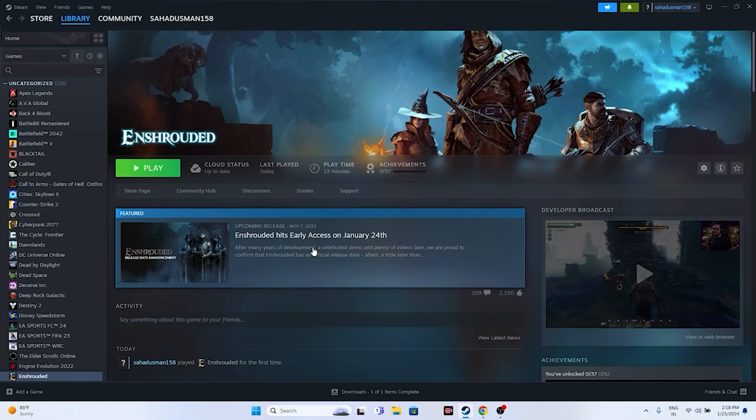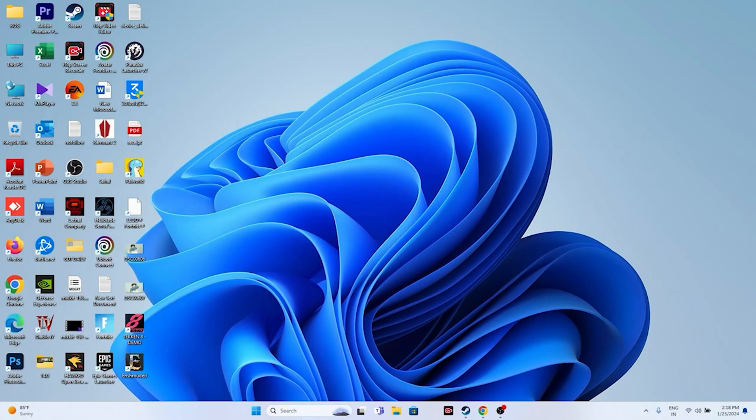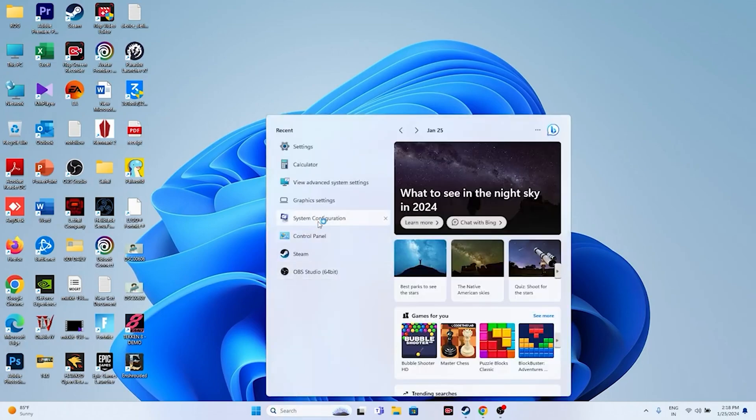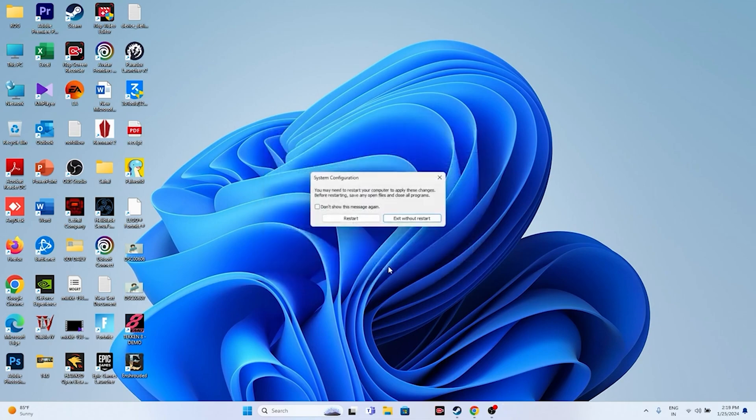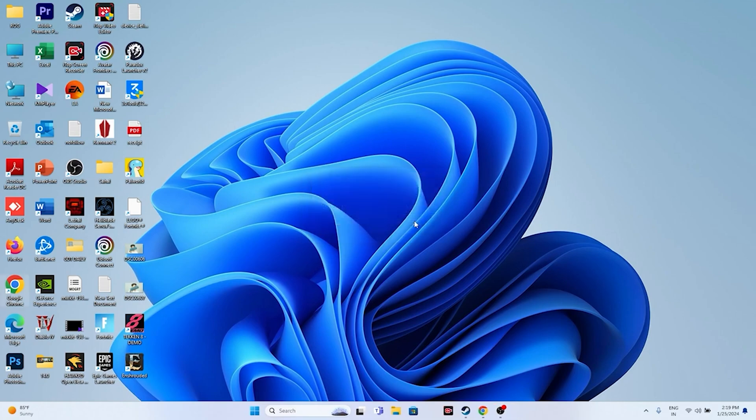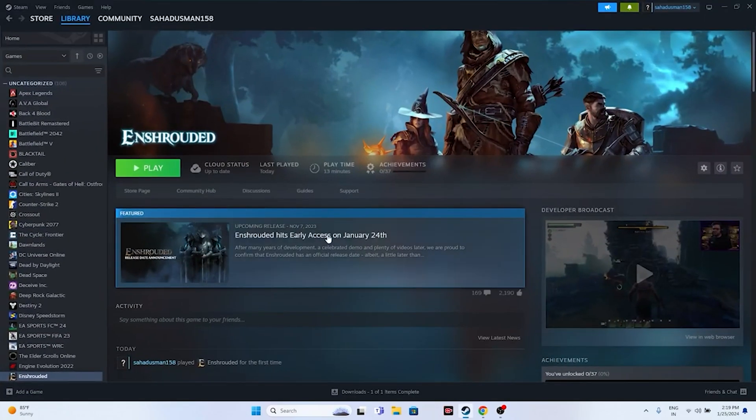Next, perform a clean boot. Search for System Configuration, go to the Services tab, check 'Hide all Microsoft services' first, then click 'Disable all', and click Apply and OK. Restart your PC, then try launching the game.